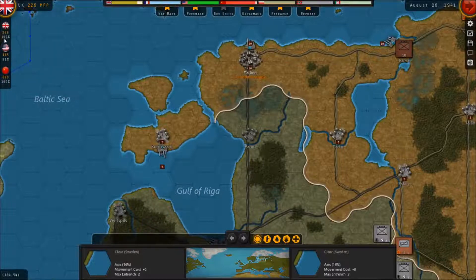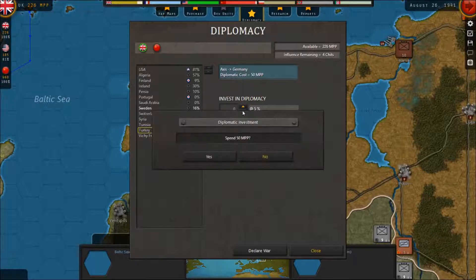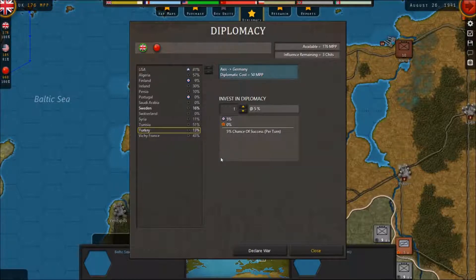We haven't got much going on in terms of MPPs for the UK, and the Americans aren't in the fight yet. The Russians have got a fairly decent amount. So what we're going to do first is look at diplomacy, because we have a big problem. We're trying to bring the Swedes over on our side to do the northern soft underbelly of Europe strategy. Meanwhile, the Turks are about to become a problem if the Germans break through in North Africa.